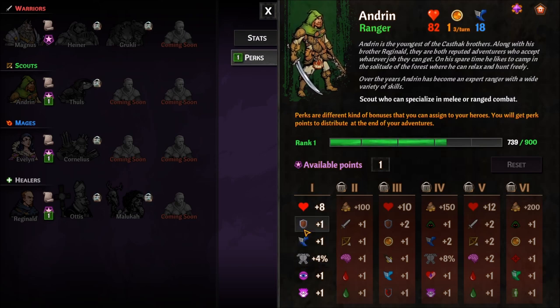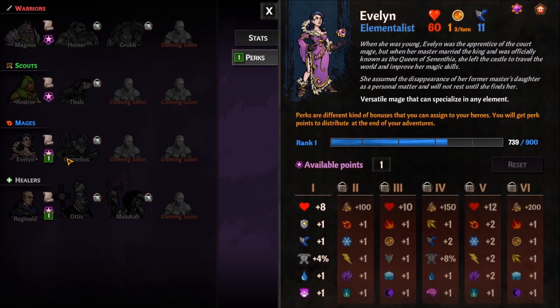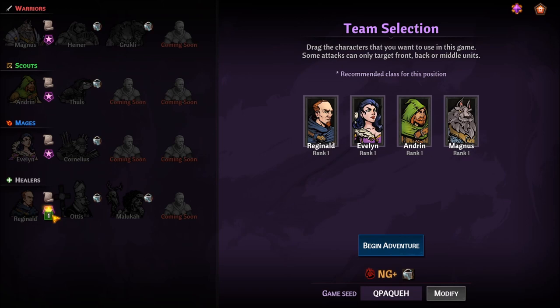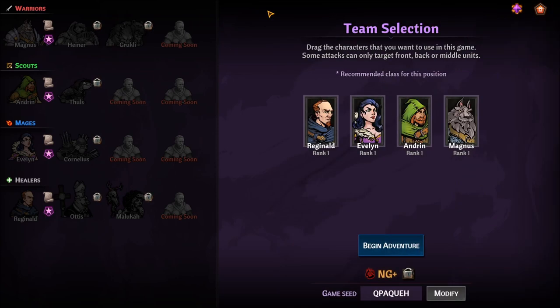There's also a town that you start in at the beginning of every run. Assuming you've earned crates, you can apply permanent bonuses to the town that carry with you from run to run. The more you play, the stronger your heroes get and the stronger the town gets. These town upgrades give you different things, like reduced costs and other bonuses — you can upgrade in a variety of different ways.